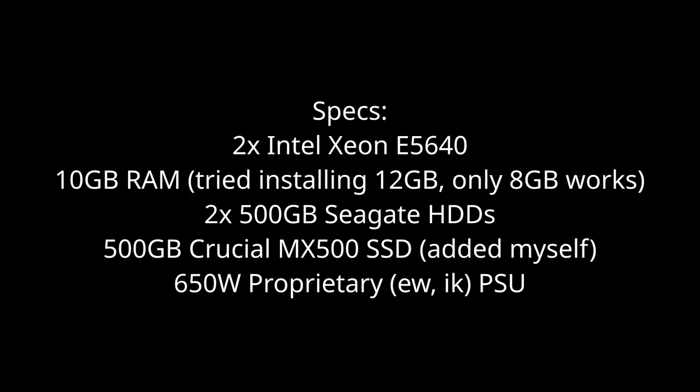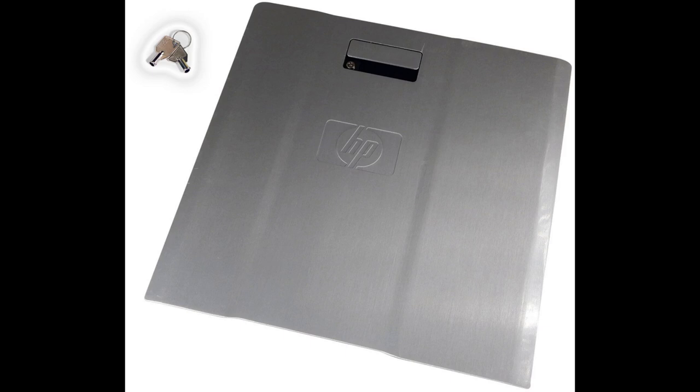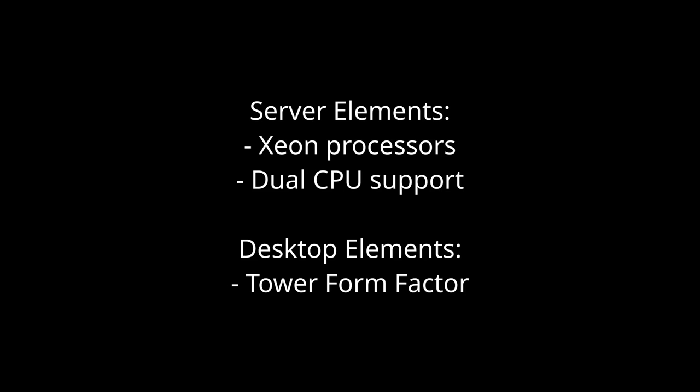Instead of having a Core i5 or Core i7, we have two Intel Xeon E5640s. Yes, this computer has two processors, each with four cores and eight threads. It also has six DIMM slots, a ton of expansion slots, some really nice drive caddies, and unlike most computers which are secured with screws, this computer actually has a key to open it — removing the side panel is like opening a car door. It's basically like a combination between a desktop computer and a server. Kind of.